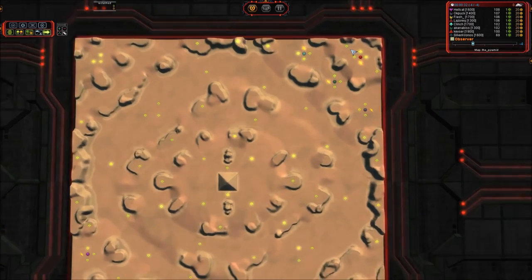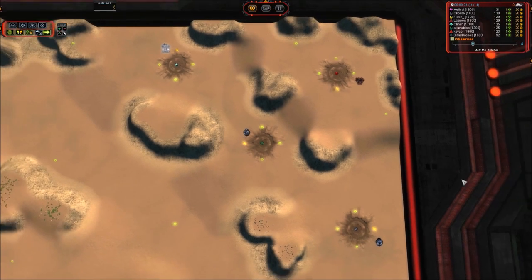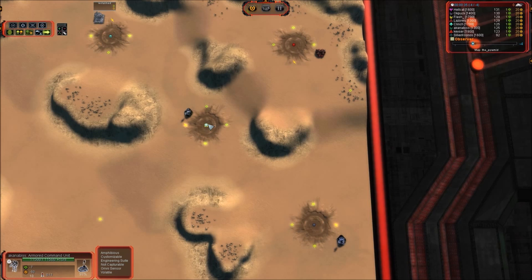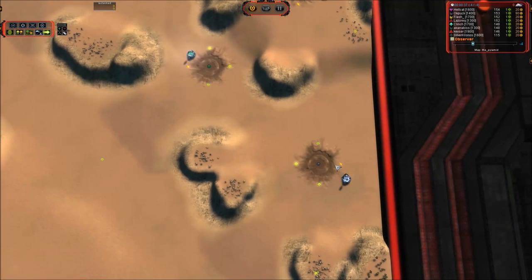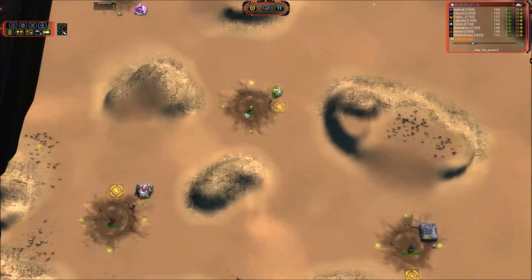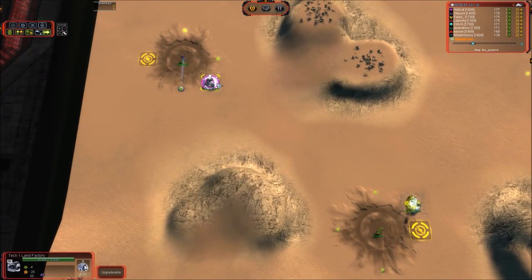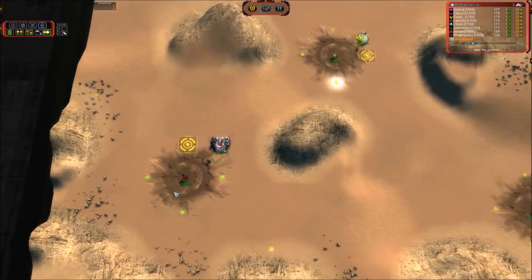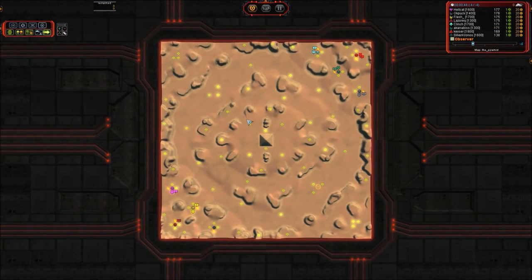Let's introduce the players and then we'll jump straight into this. On the northern side we have Clinch taking UEF, Akinibus taking Seraphim, Keezer as Cybran Air, and OK Puck as another Seraphim on the front. On the southern team we have Flash taking Seraphim, Silver Kronos as UEF, Hellcat as Aeon for the front guard, and Laser Wreck — wrecking you with lasers — taking the air slot.